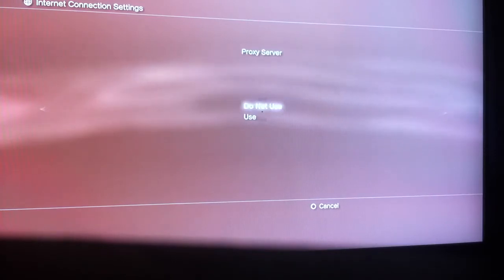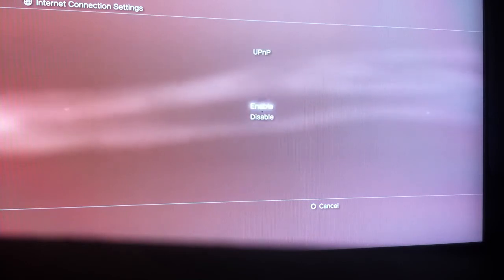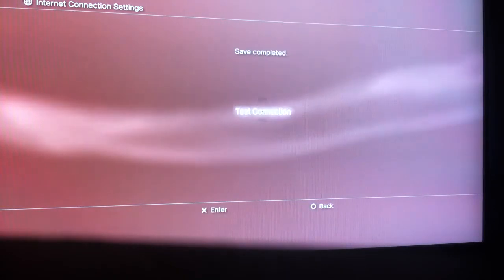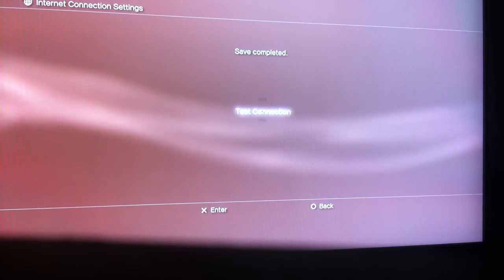Once you've done that, go to the MTU and just leave that alone. For proxy servers, do not use. UPnP, of course, leave that enabled. That's it — you might want to test your connection after.